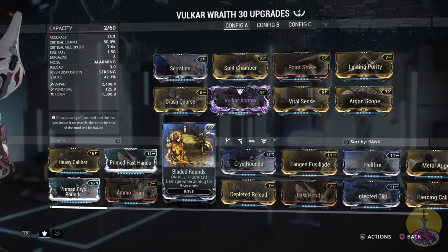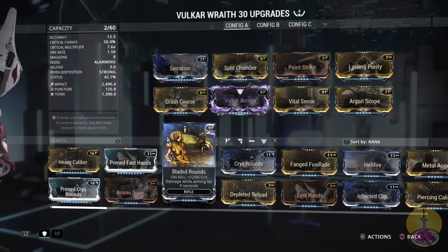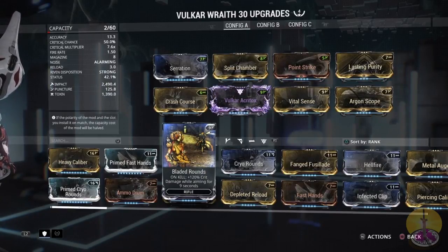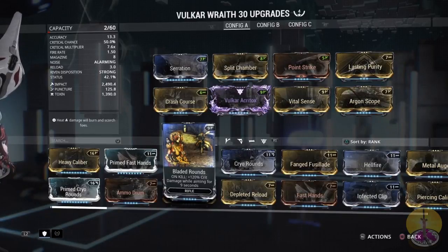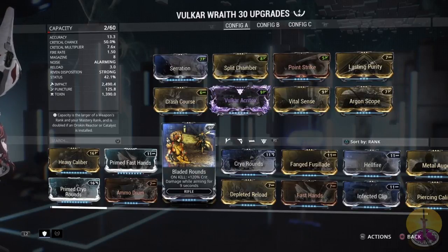Here's my ultimate build. I've got 2,500 impact damage and 1,800 toxin. Critical chance is 50% and critical damage is 7.6, which is pretty high. Going over the mods: I've got Serration maxed out, Split Chamber, additional elemental damage. Crash Course is for impact damage, Point Strike for critical chance, Vital Sense for critical damage. Lasting Purity is on there — it adds something called Dead Aim, which increases your zoom-in damage. Lasting Purity is specifically for the Volcar and its Wraith. Argon Scope on headshot increases critical chance by 135%, so it jumps that 50% up to around 70% or so.